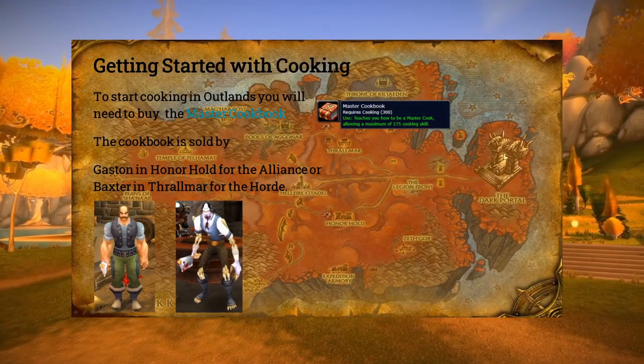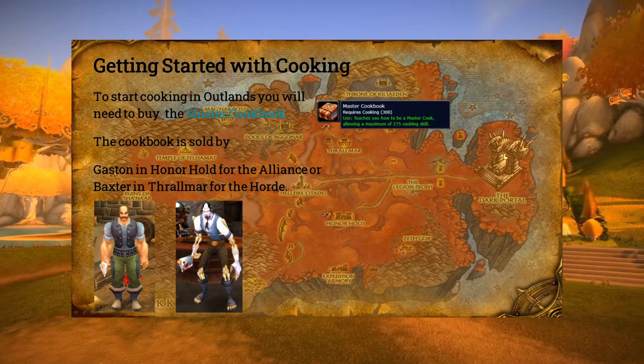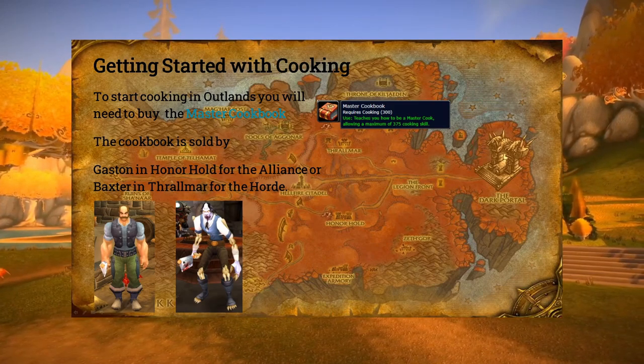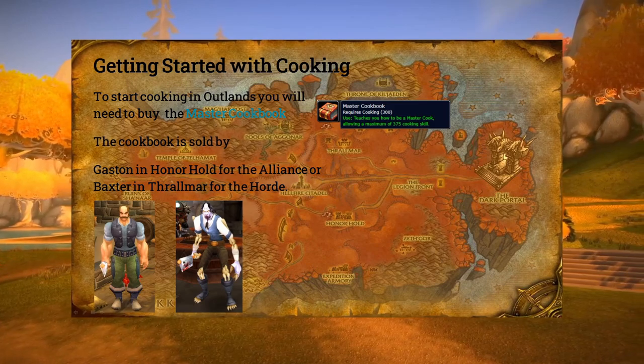To start cooking, you will need to train your cooking to 375 by buying a master cookbook from your faction hub in Hellfire Peninsula. For Horde players, you will be able to buy your book from Baxter in Thrallmar, and Alliance players can get their book from Gaston in Honor Hold. Both vendors are located in the inn of each town.